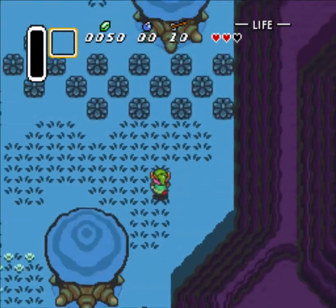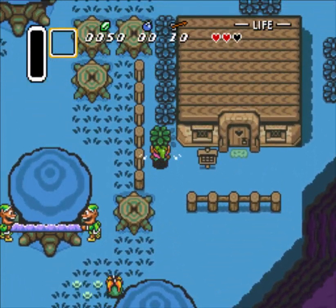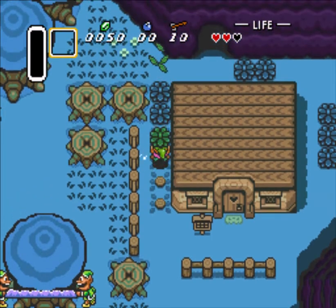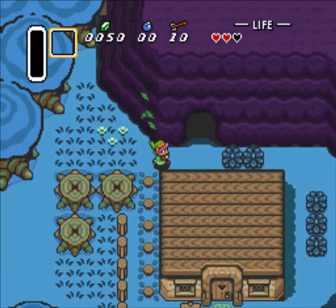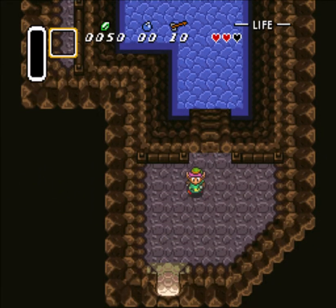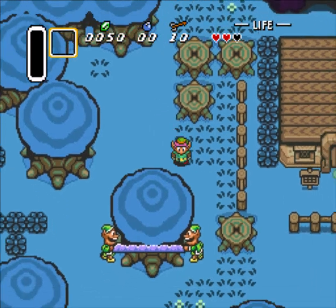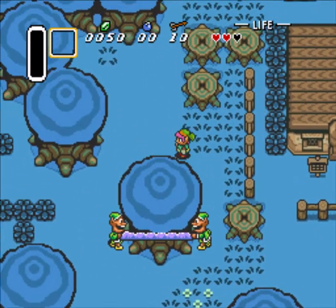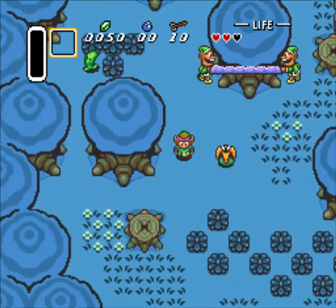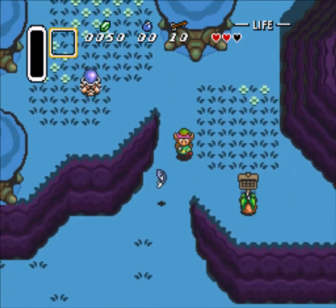Checking the Lumberjack item now. I did set the sword to randomized, so I don't think there's necessarily a weapon on the uncle — that's why I'm not prioritizing that location. Took a little of a weird route because I forgot how to play. Let's get to Kakariko Village next.